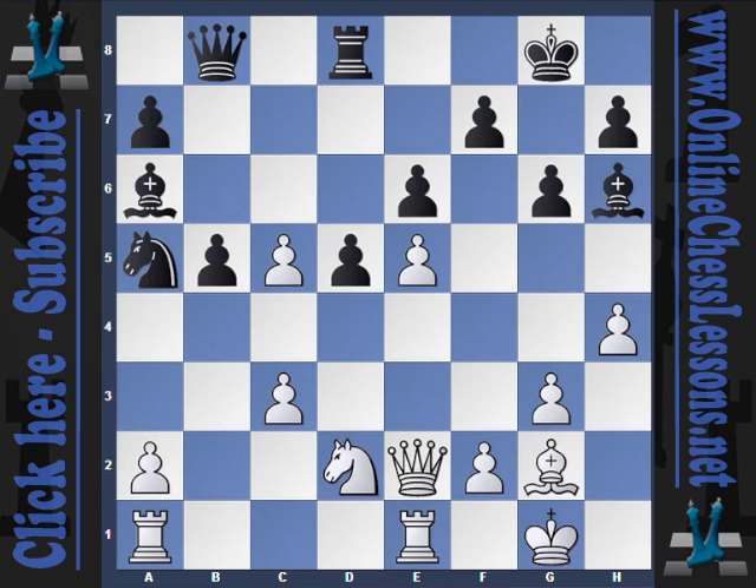Instead, he sacrifices the exchange, which is very dynamic. The idea is that he wants to open up the queenside. After knight d2, he sacrifices the exchange — a very practical decision. After d takes c5, he now plays queen c8, and with queen c8 we see that the white pawn structure has been dramatically weakened.